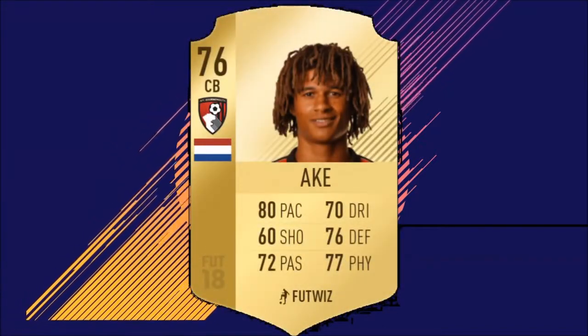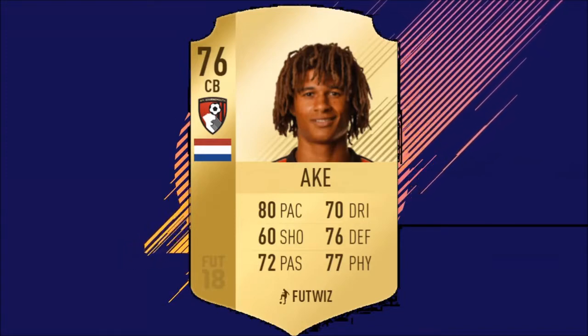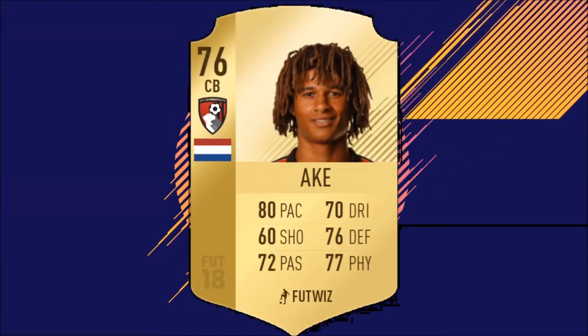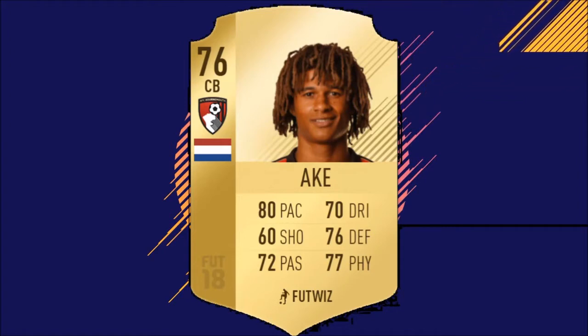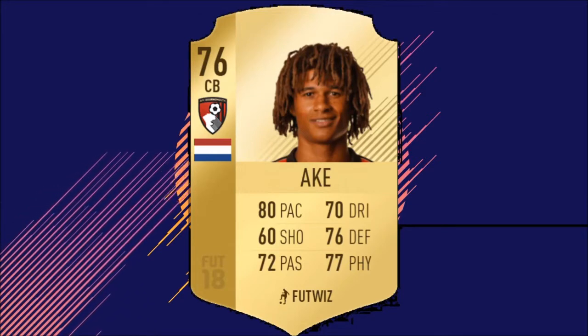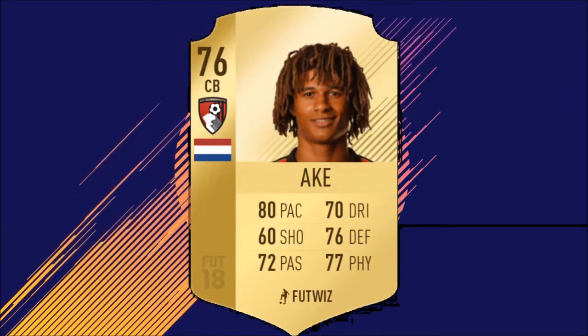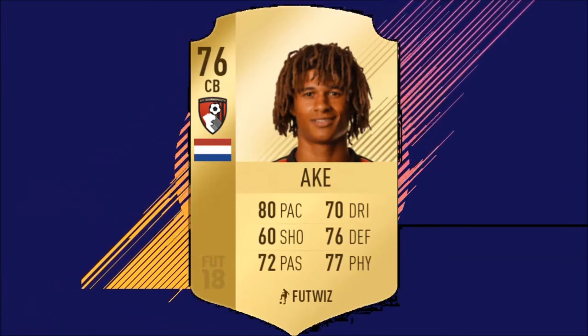The second centre-back is Nathan Ake, who finally joined Bournemouth permanently. Just look at the pace — for a cheap centre-back, I feel like he's going to be a bit like Capoue this year: pacey, good defending and physical. Put an anchor chemistry style on there and he will be very OP. I think you'll see him even in some of the more expensive teams. He looks to be a very good and reliable centre-back this year.